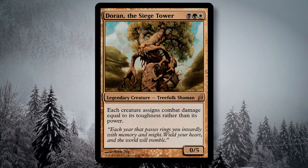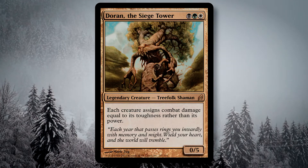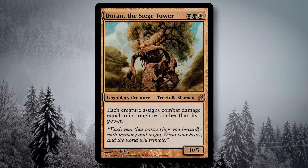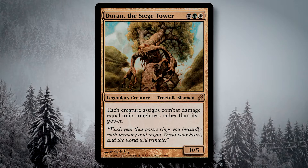He costs one mana each of black, white, and green, and as a 0/5, he comes with a static ability where each creature assigns combat damage equal to their toughness rather than their power. This is a very unusual ability for a creature to carry, making for some interesting uses for Doran.